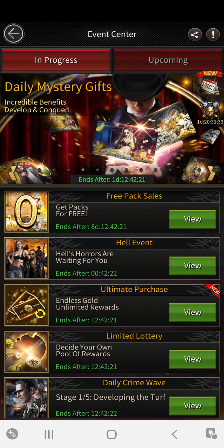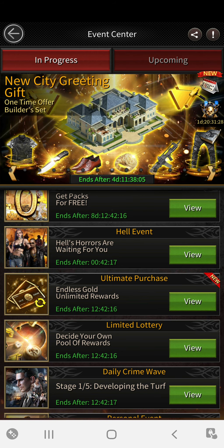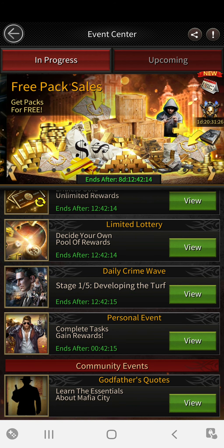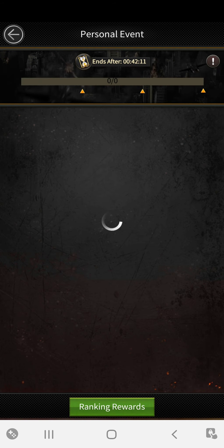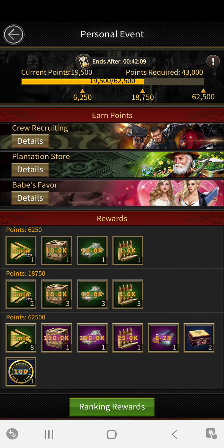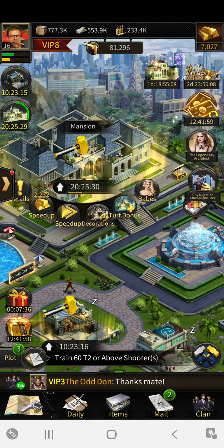If you scroll down here you'll see you've got the Hell event which is this one here, and then you'll have the personal event which is just a bit further down. In the personal event, if you click on that, this is the only time you should really go to the babes. With the babes themselves you spend — I'll give you guys a bit of a demonstration of what I mean.